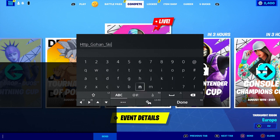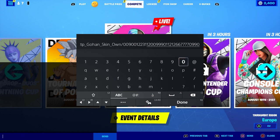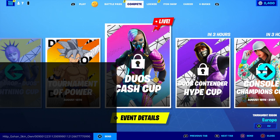Make sure you put underscore, then put 'skin' — very important. Then put underscore, then put 'on' just like that. Then put dash, then put: 0 0 9 0 0 1 2 2 3 1 1 2 0 0 0 0 9 0 9 9 0 1 1 2 1 2 6 6 7 7 7 7 0 9 0 9 0. Make sure you guys enter that map code.